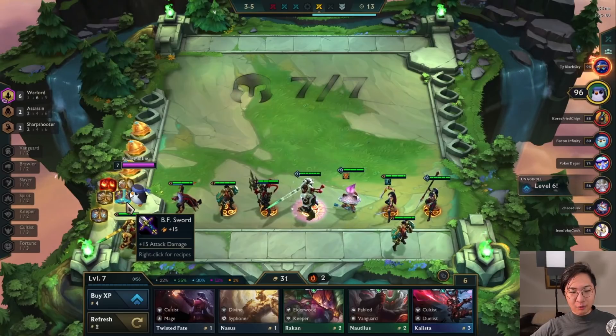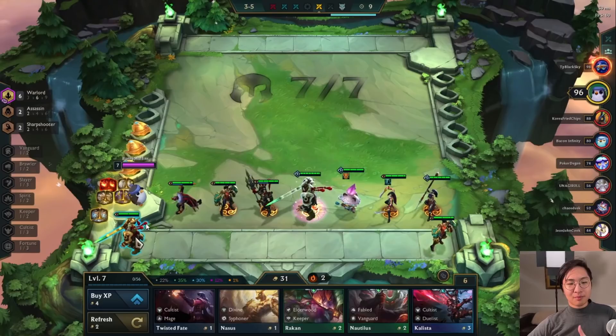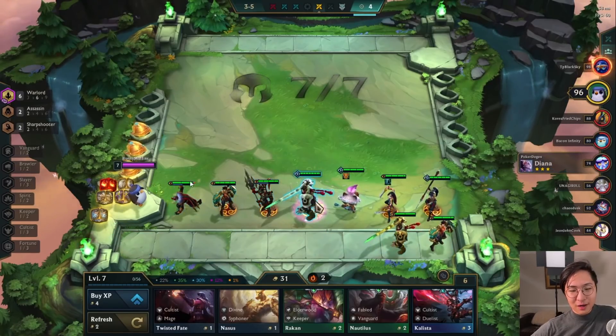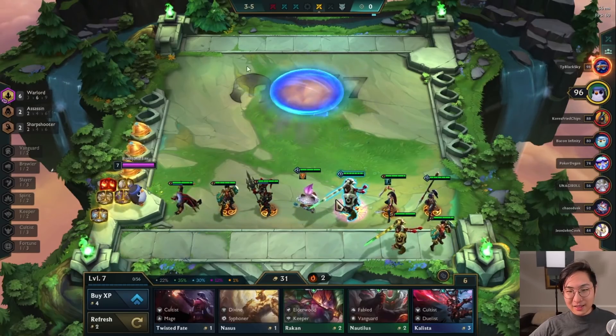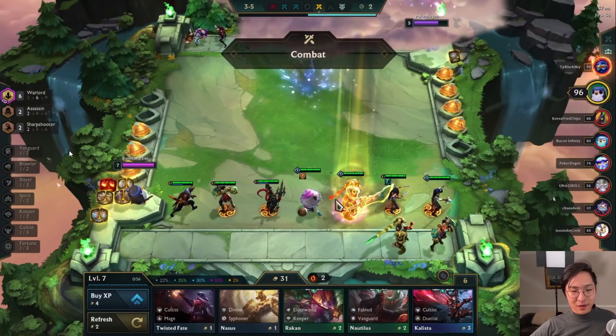Unfortunately we're at an awkward point where we have four items and can't really build anything. If I was going to be more flexible, I could build Guardian Angel and just get out of Warlords. But I really wanted to make Warlords work because I have the early Katarina. She's going to get a lot of stacks, I'm win streaking, and I have six Warlords already. So I really wanted to make it work.